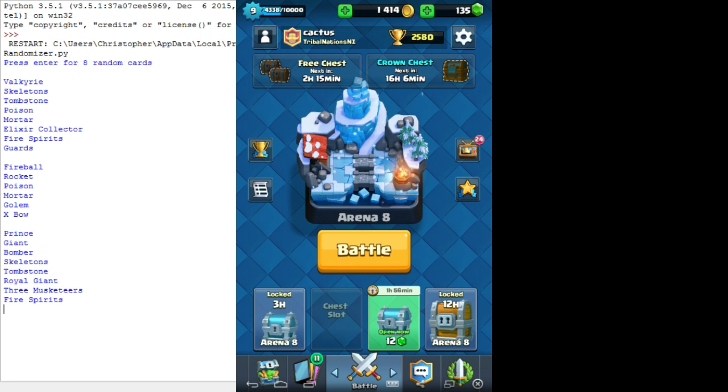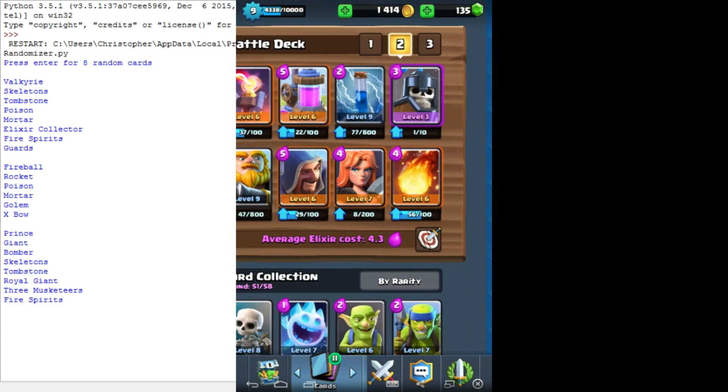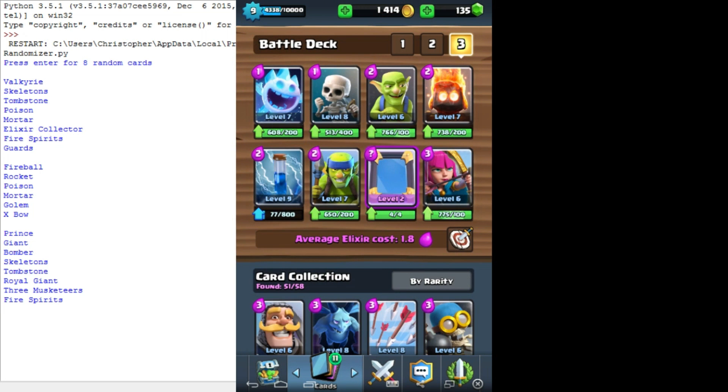That did not do eight because of some glitch. Prince, Giant, Bomber, Skeletons, Tombstone, Royal Giant, Three Musketeers - that looks alright, because it's got a Royal Giant, Prince, and Three Musketeers. I'm going to use that. I'll make it and then cut back to this.